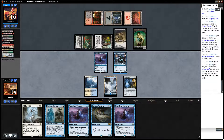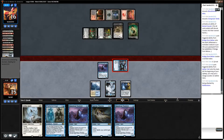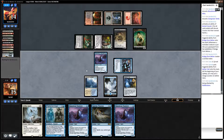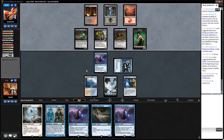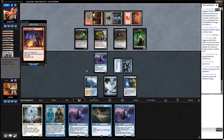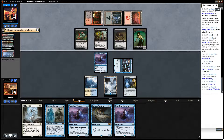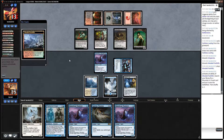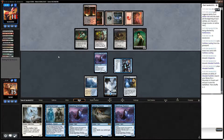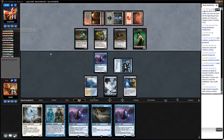I think I'm going to attack with the Rattle Chains and then just use the rest of these things to block. I'm going to flash in two Mausoleum Wanderers and a Supreme Phantom and then all my Mausoleum Wanderers will be huge. And then next turn I can play Selfless Spirit, Phantasmal Image copying Supreme Phantom. And then I'll have a pretty massive air force and probably be able to kill in one hit.